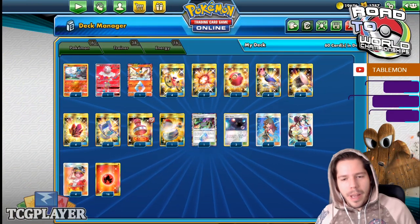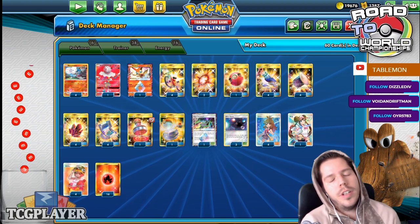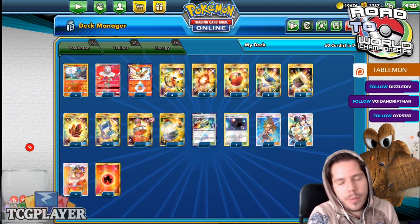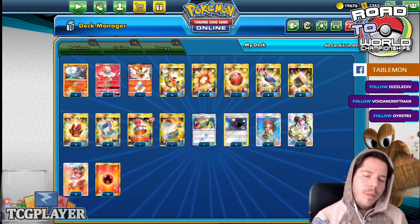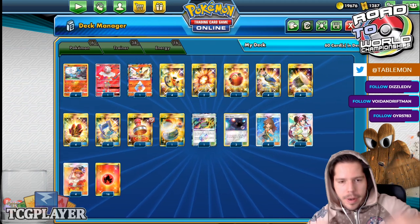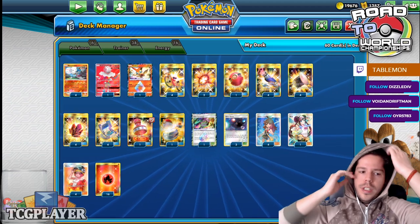Welcome back everyone to a brand new day of Road to TCG Worlds 2020. Thank you so much for joining me today. We are going to be taking a look at the champion deck from this past weekend's regional tournament. Stefan Ivanov won the tournament with Baby Blacephalon with a Greens engine — so a lot of Greens decks today. It's a pretty cool, very straightforward deck.